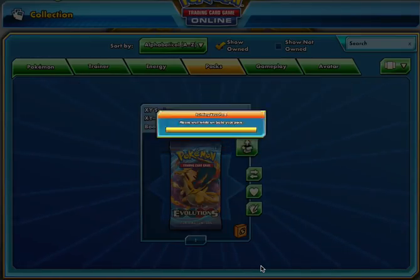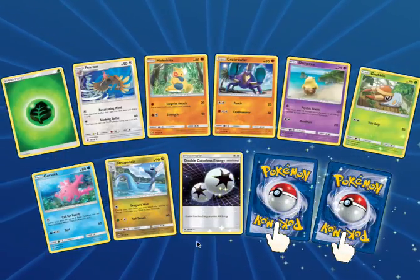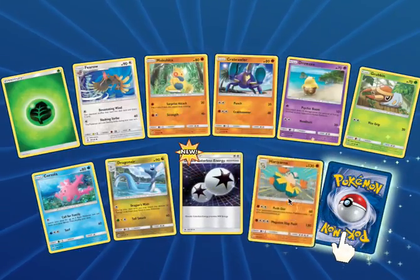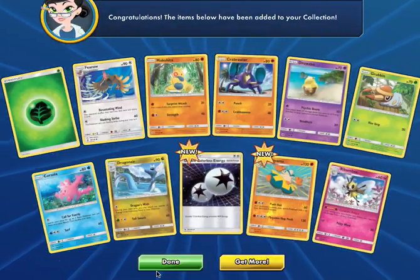Two more packs to open. This is the last Sun and Moon booster pack for now. Shout out to Unlisted Leaf Energy. We got a Makuhita, Corsola, Drowzy, Grubbin, Corsola, Dragonair, a Double Colorless Energy, and then our Reverse is a Hariyama. The last Sun and Moon rare is going to be another Ribbonbee — so we doubled up on Ribbonbee.